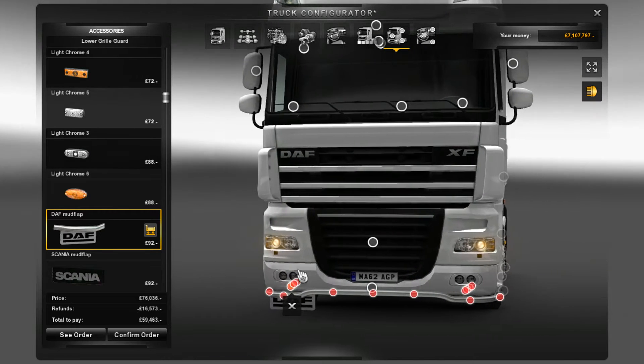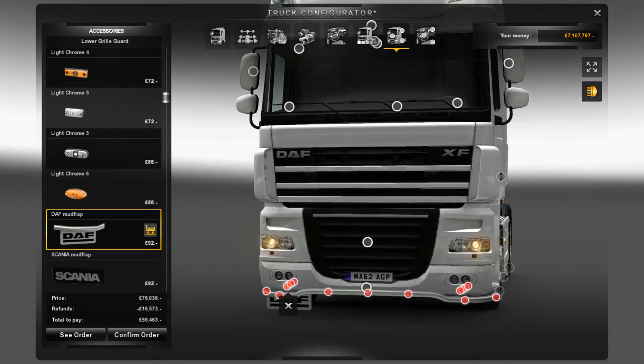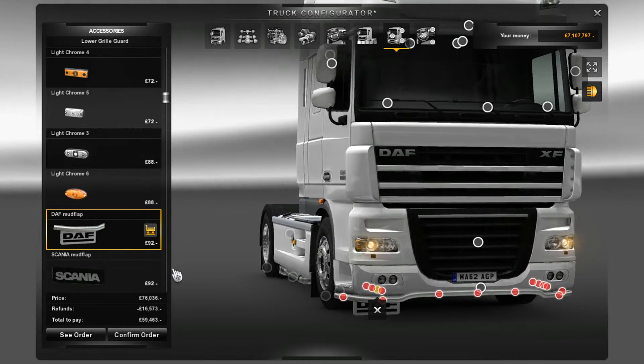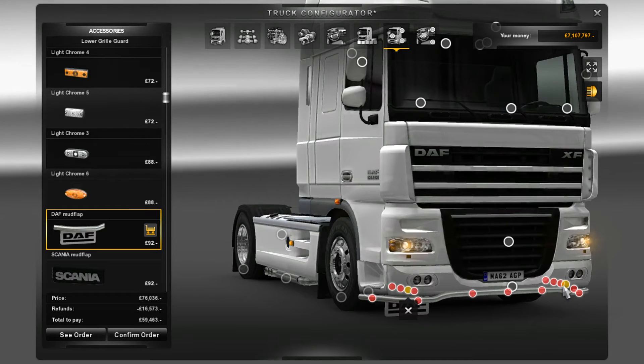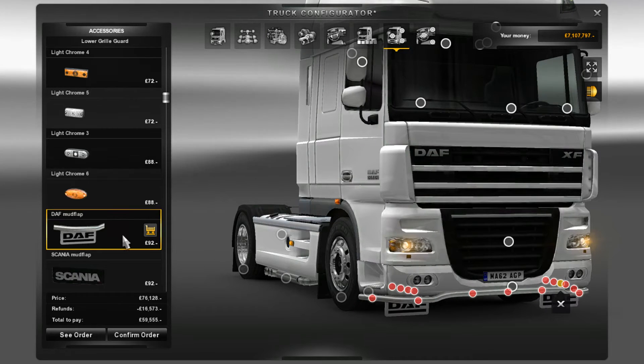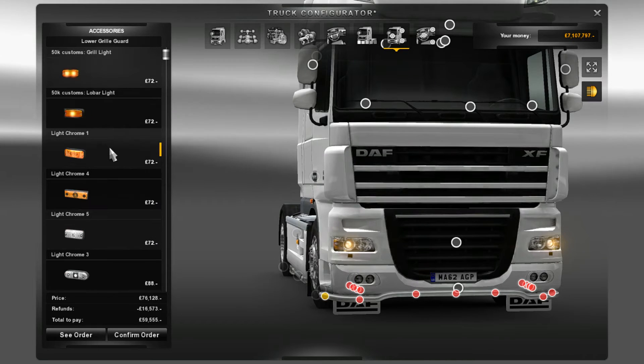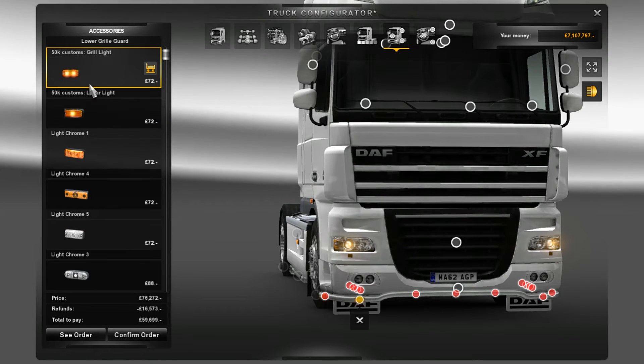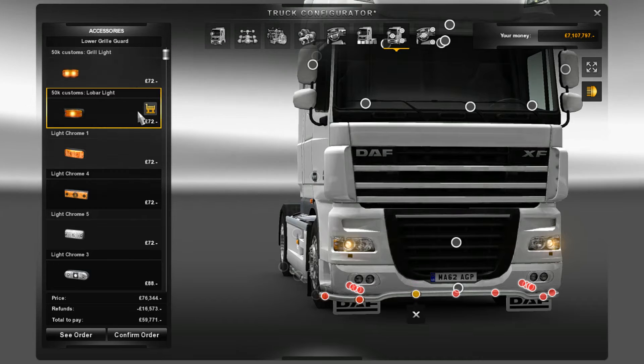The Scania 50k — I was questioning why there was a DAF mud flap, but this was probably in the pipelines for quite a while, and now it has its place on this truck. I'm going to go ahead and add them and put some orange lights down here.